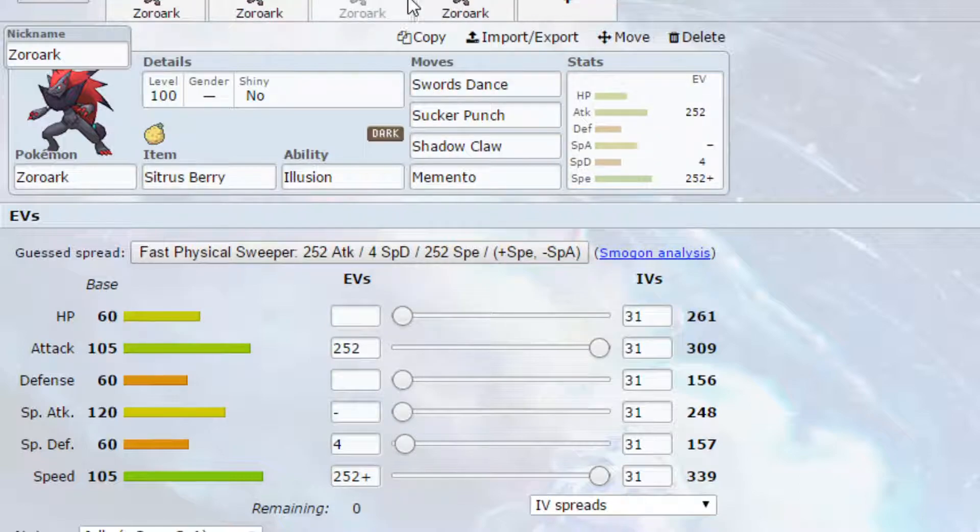The third set is a Swords Dance set. I didn't want to double up on Life Orb across two sets, so I've put Sitrus Berry on here — when you go down to less than 50% health you'll get 25% of your health back, which as a glass cannon will allow you to potentially live an extra hit. You could also put Focus Sash or even Red Card if you have a fighting type coming in. Swords Dance will double our attack power from 390 to 618 — very, very powerful.